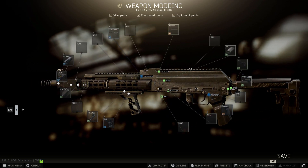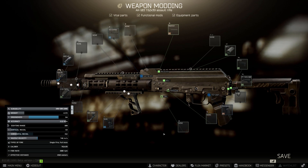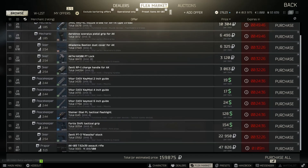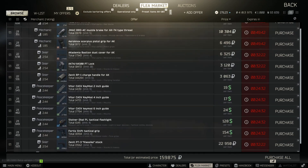And then our weapon is complete. The statistics at the end are 84 ergonomics, 63 vertical recoil, and 152 horizontal recoil. The cost of this build comes out to 159,875 rubles, which for a meta build is especially cheap.